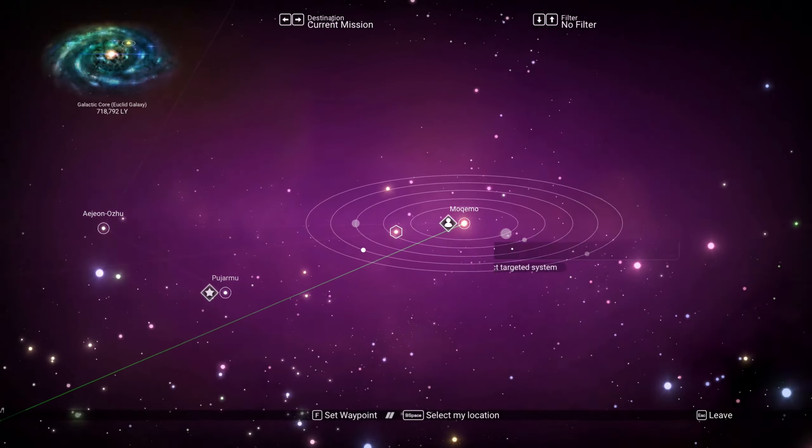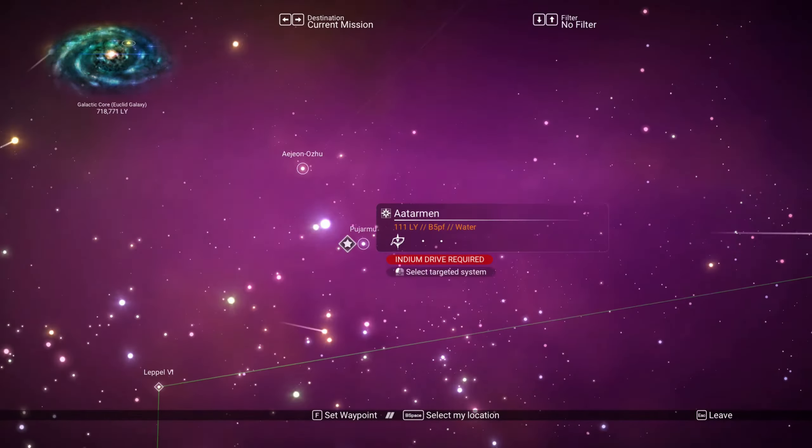Makamo's here. Pujarmu is there, so Pujarmu would have been close too. Same thing with Ejion Ozu. And then I need to go down here and down to Dapuri. Looks like my ship can warp directly to Dapuri. So I guess I'm just going to warp there.